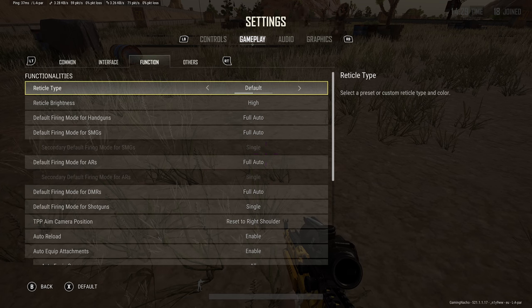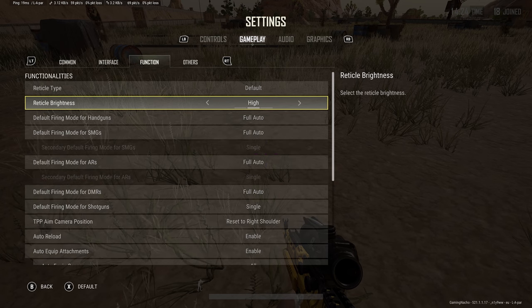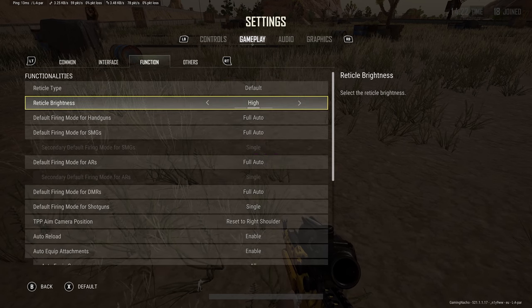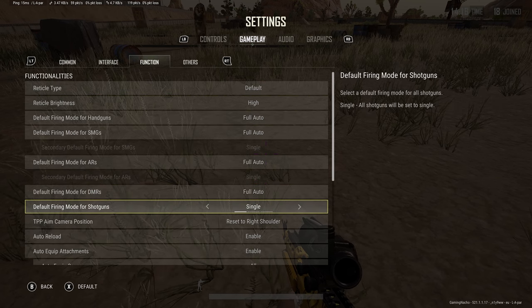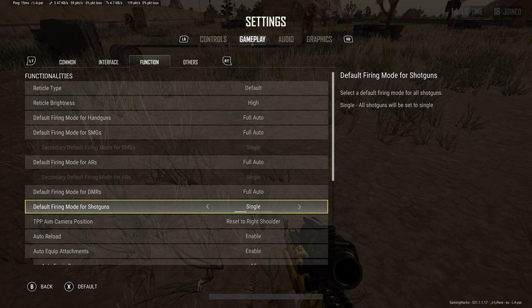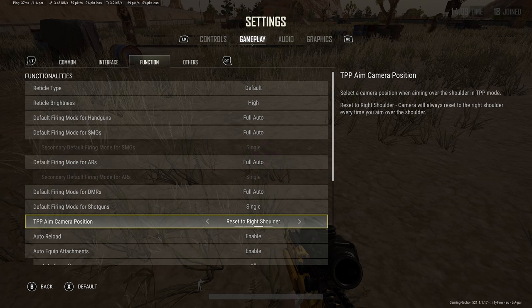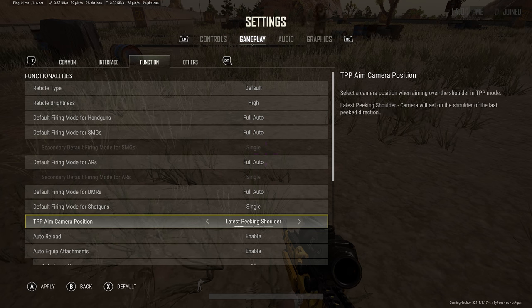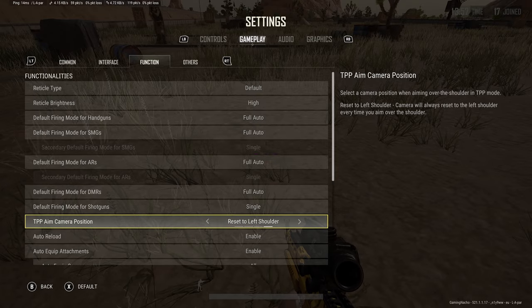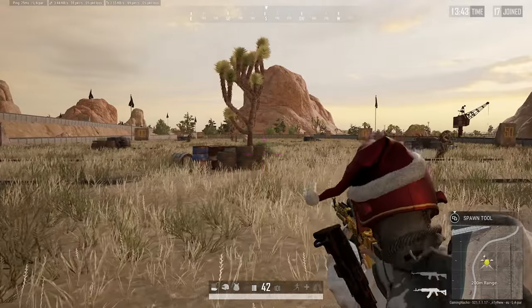Reticle type — I keep this on default with reticle brightness set high. For all your default firing modes, I suggest making them all full auto to keep things simple when you pick up a gun. TBB camera aim position: reset to right shoulder, left shoulder, or custom — 90% of you will use right shoulder, but if you are used to using the left shoulder you can set it to that, so when you go for your first over-the-shoulder aim it will immediately peek the left shoulder.